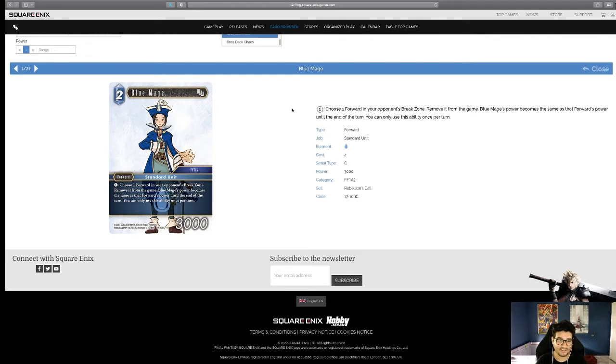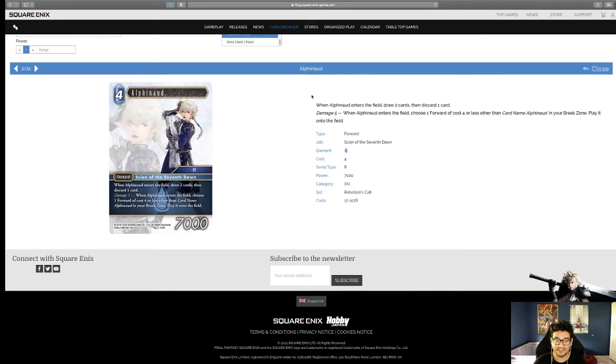Blue Mage all in all is a fantastic card — very cheap, very useful, can trick your opponent into overextending or cause all kinds of setups. It adds another layer of depth to Water in sealed, draft, or really any format. I see this card being played as a two-of, similar to how we played Diana in Lightning or the White Mage in Wind. It might end up as a two or three-of. Worth noting it's FFTA2, and there's a lot of FFTA2 support coming through as well.